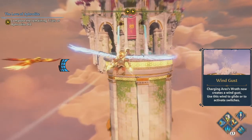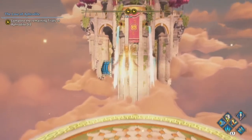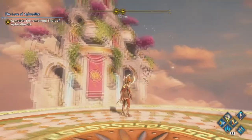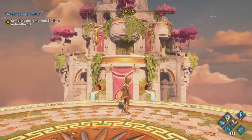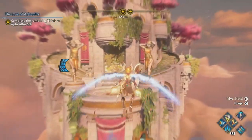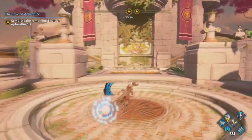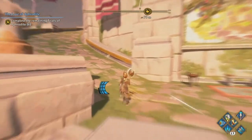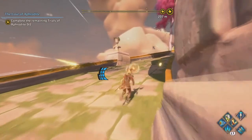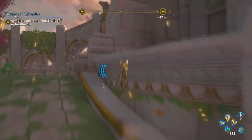Cool, so it activated a switch and it helps me glide. This will bring me up here to my last two Aphrodite trials before I try to get her blessing. It kind of makes sense that I need to use Aries' gift in Aphrodite's area since they're so close. Probably makes Hephaestus sad that to do his trial or Aphrodite's trials, you need Aries' power.